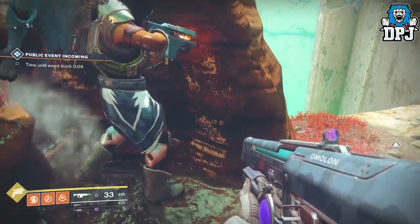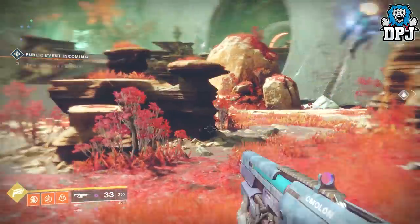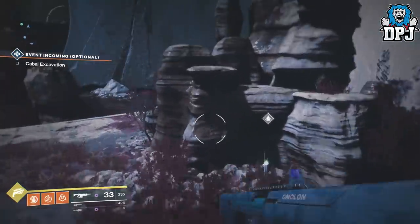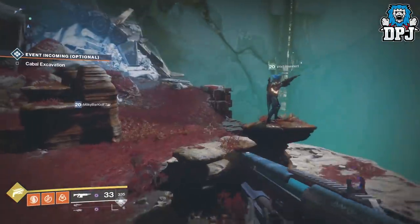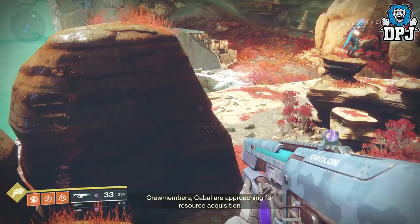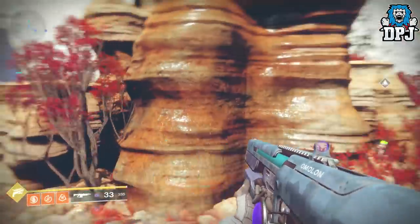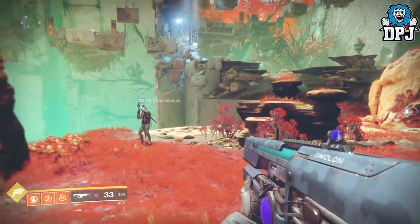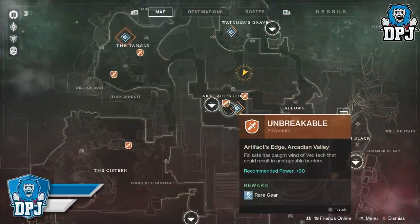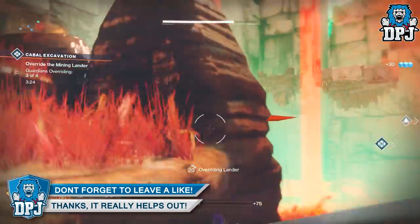I've done this up to four times on a certain planet, which I'll showcase in this video. The main point is we've found a way to do this in a fireteam, which is miles faster than doing it solo. You can do this exploit on any planet and any public event, but the fastest ones are widely believed to be on Titan within the rig area — the witches ritual event and the spider tank event. In a fireteam you can do these within a minute easily.